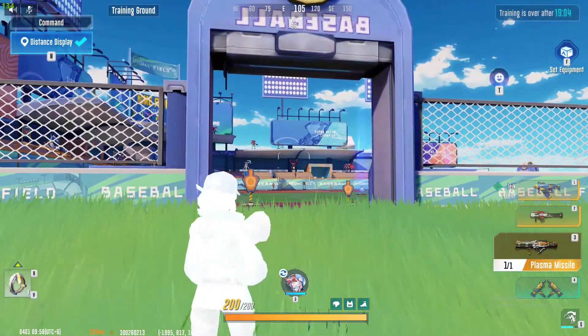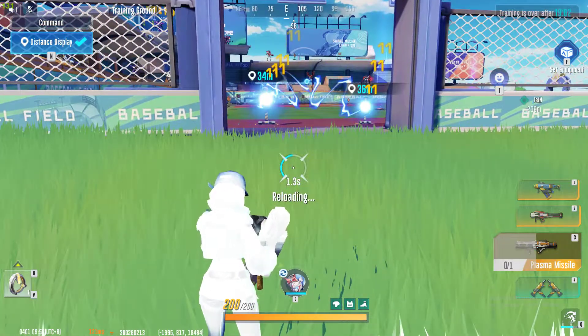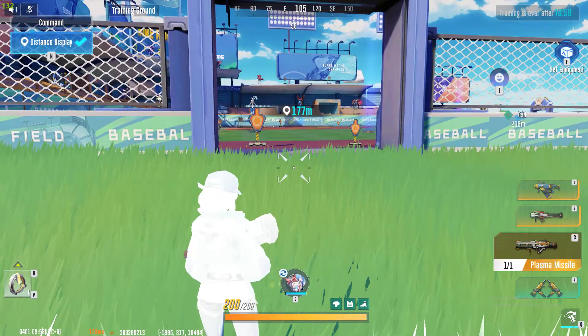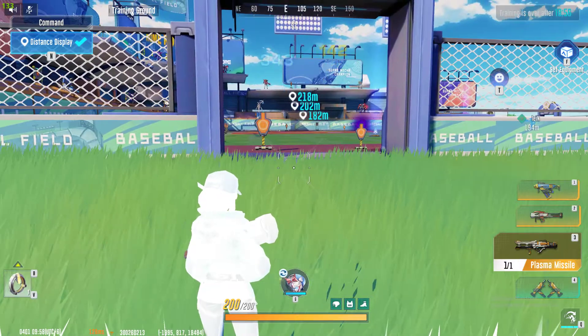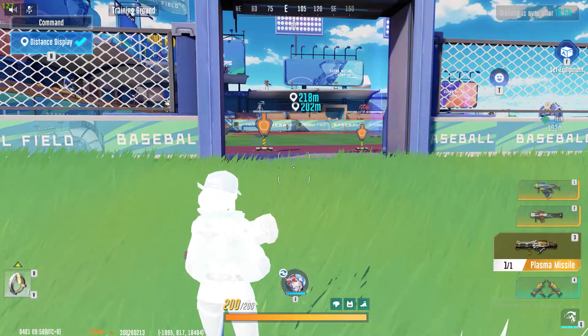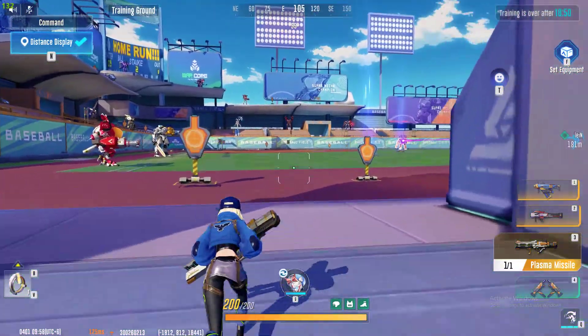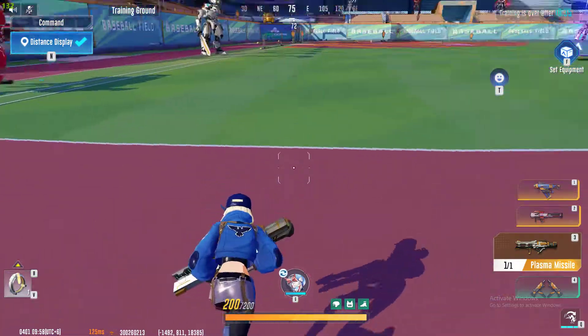I have tried the Plasma Missile at long range as well, and it seems like it can also do damage against enemy pilots that are 217 to 218 meters away. So my overall conclusion is: my best homing gun is the Homing Missiles, my second best is the Smart Exploder Gun, and my third favorite homing gun is the Plasma Missile.